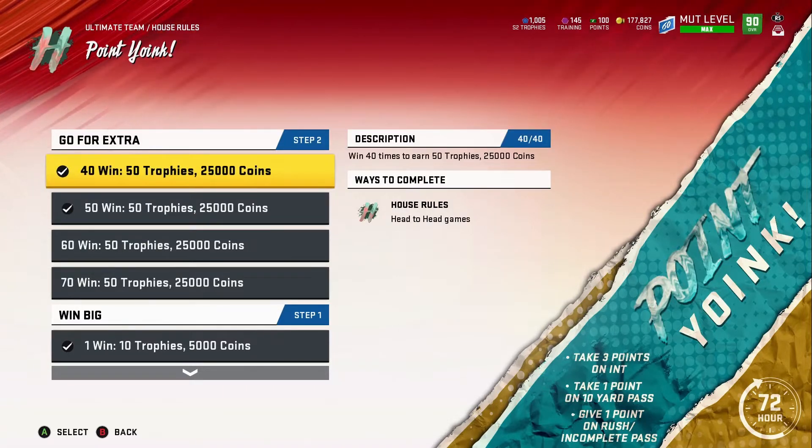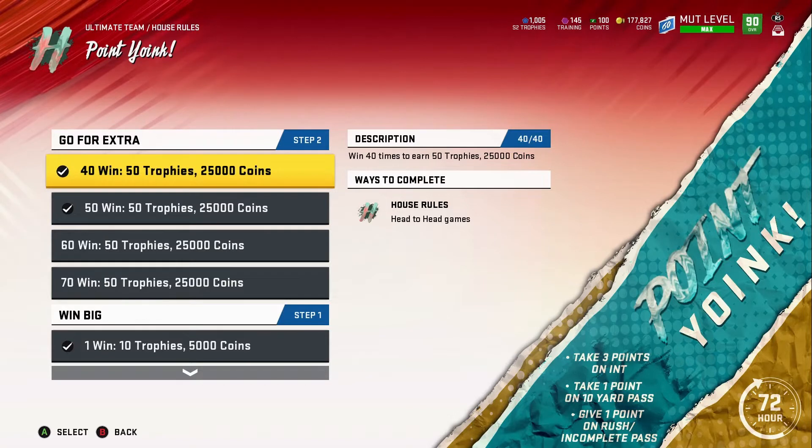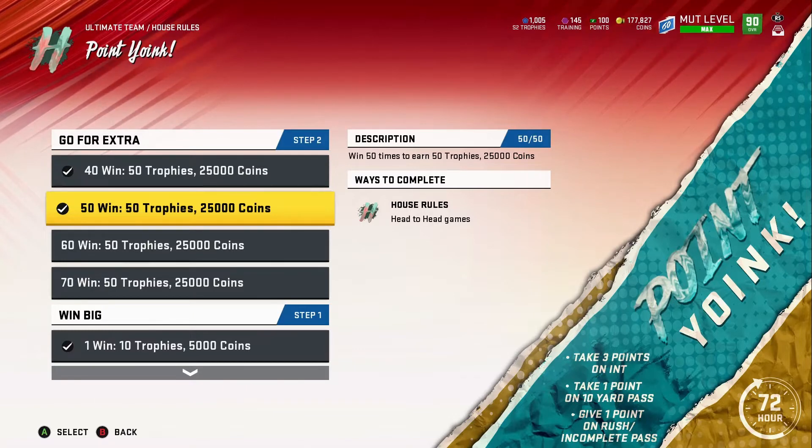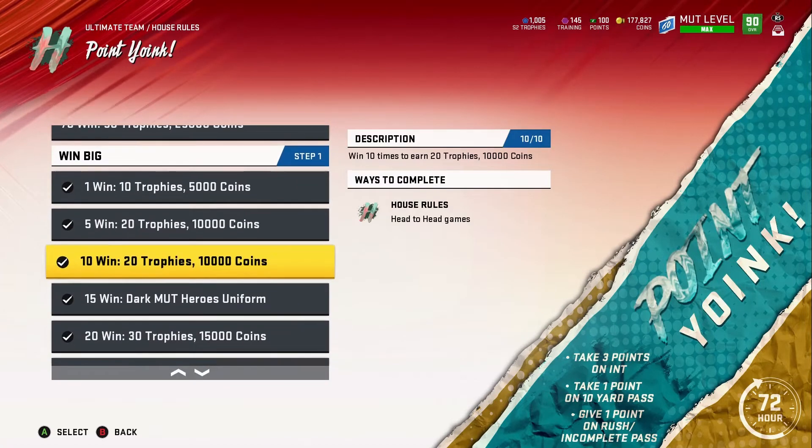I was able to get 35 wins for my Mud Hero Fantasy Pack. I got two players from playing the solos as well as House of Rules. I continued to play — it wasn't hard, but at first I struggled because I misunderstood the concept. I didn't know you couldn't run. Once I realized you're not supposed to run the ball, it made sense, and I adapted. I got up to 50 wins. At 40 wins you get 50 trophies and 25,000 coins; same at 50 wins.